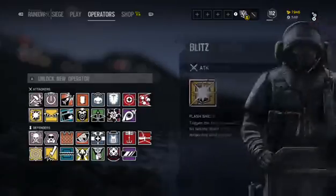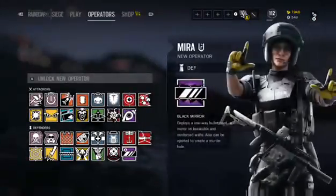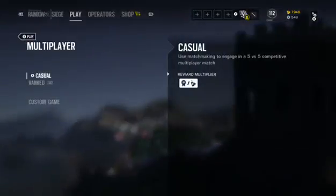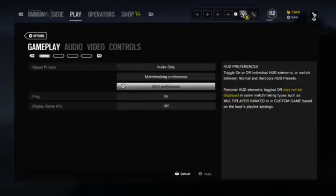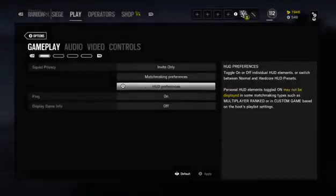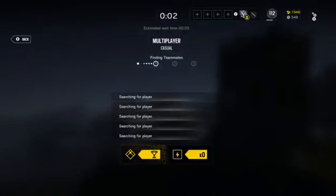The menu has changed quite a bit. We are going to be trying to use Jackal and Mira. Let's get on and try to find a game — I just need to check some settings real quick. Okay, we're good. Let's try to find a game; if we're playing Casual it shouldn't be too long.